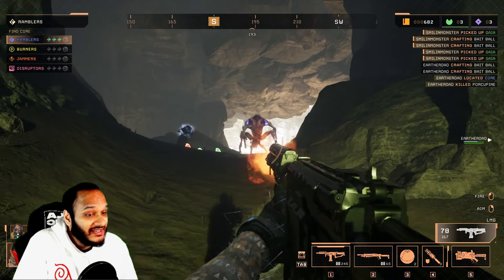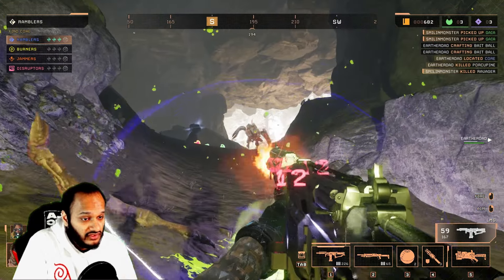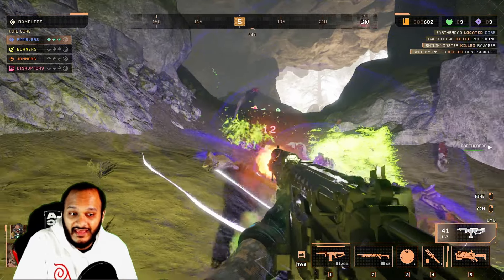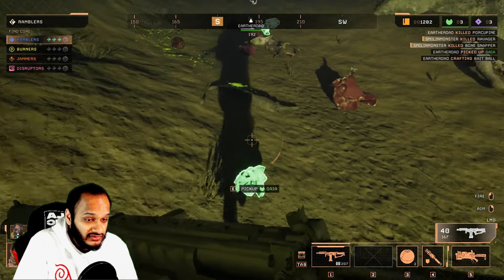In terms of weaponry, Alice and Levi have sniper rifles, whereas Jasper has access to grenade launchers, rocket launchers, light machine guns, and shotguns. Sebastian is unique, equipped with a healing gun to support teammates. Some characters also have access to bait balls and zipline launchers.